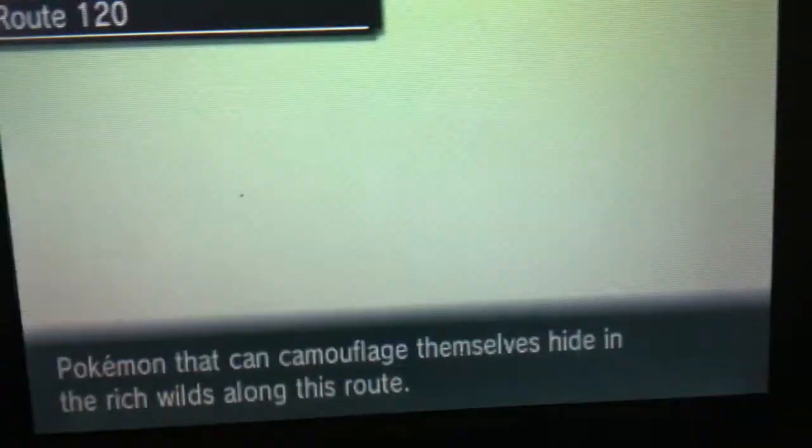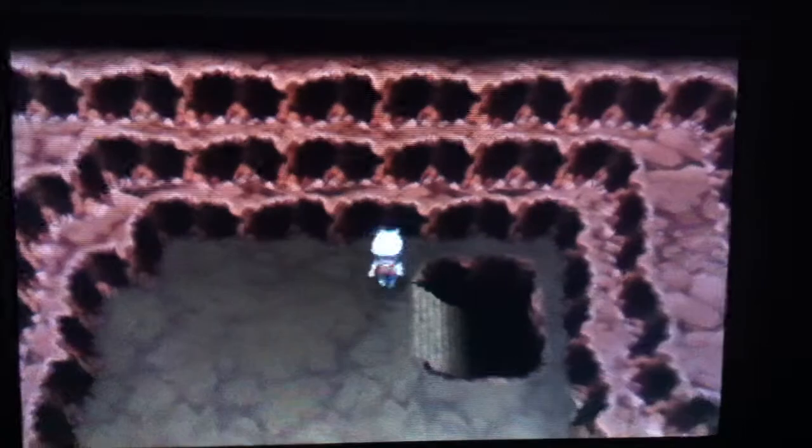You just need to find yourself down to the water bit — it's pretty simple, pretty easy to find. You just use Surf and go over to here and enter. Scorch Slab is pretty weird as when you actually go inside it doesn't show up on the map.